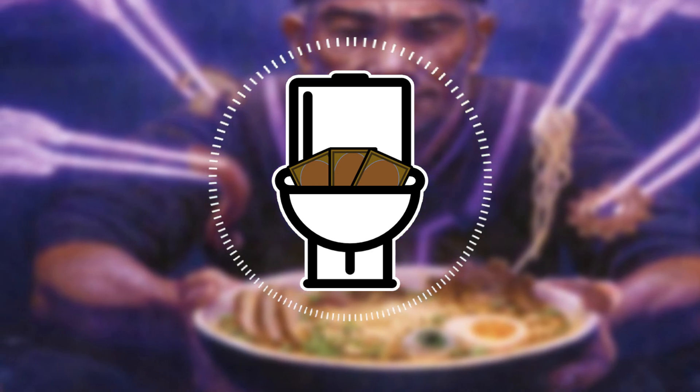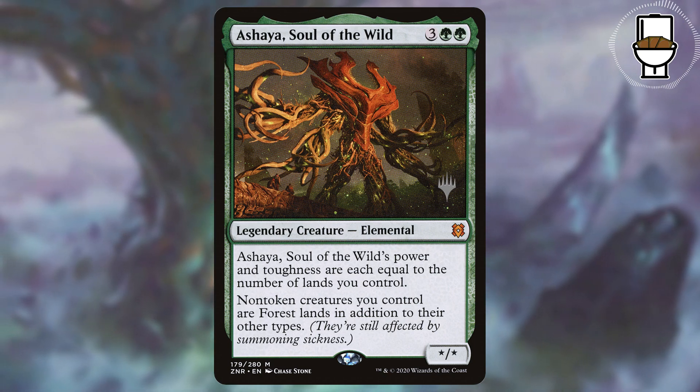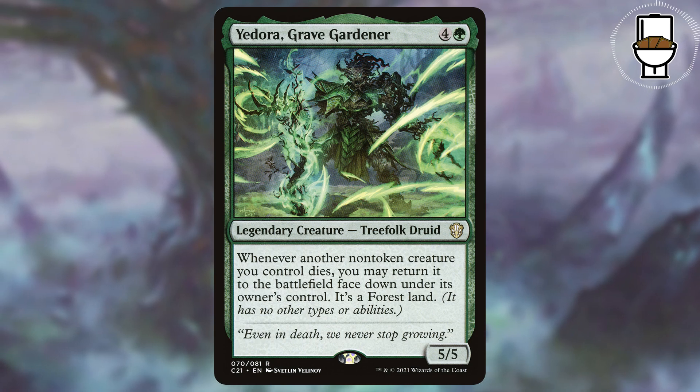This is especially good with the enchantment creatures I just talked about because we make them into enchantment artifact creatures, which is 3 types. Let's also make all of our creatures into lands. Ashaya, Soul of the Wild will make all of our non-token creatures into forest lands in addition to their other types. So our artifact creatures become artifact creature lands, for example. But what if we could sacrifice our creatures again? Well, that's why I included Eudora, Gravegardener.